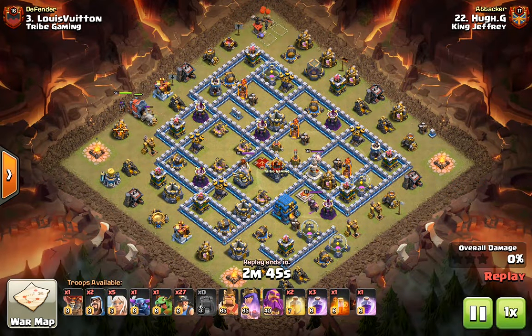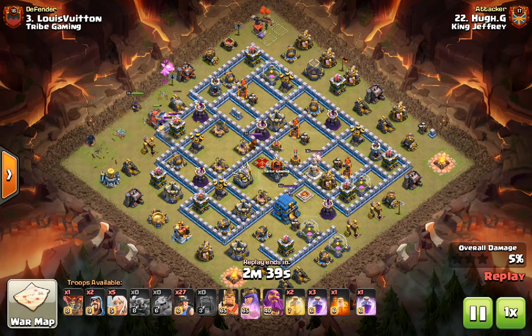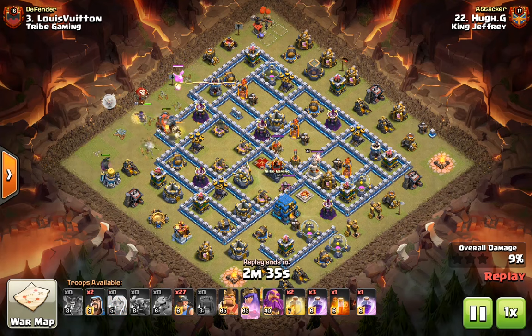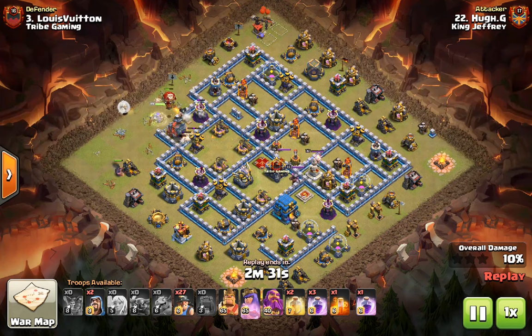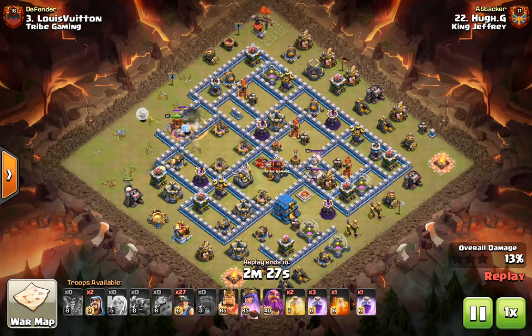Now we're moving on to the Queen charge miner attacks. First, we're going to have Hugh up against Lewis. He's going to use the Queen charge along with a Wall Wrecker to break into the base, and take out the Eagle Artillery as well as a couple of X-Bows, and create the pathing for the miners through the three Infernos.